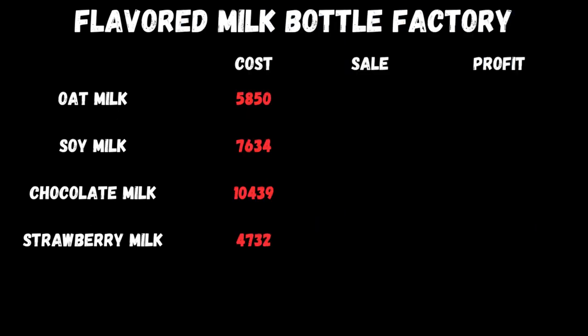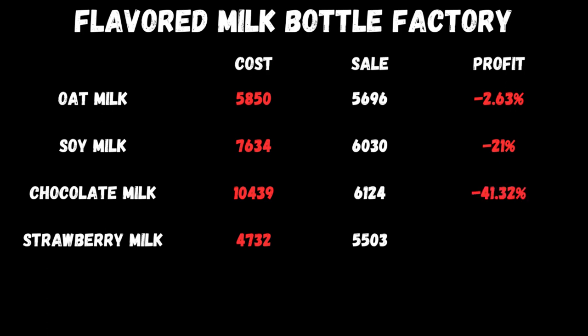Where it goes to sales is where it gets really interesting. For oat milk you'll sell a pallet of a thousand liters for 5,696; for soy milk 6,030; for chocolate milk 6,124; and for strawberry milk 5,503. This is where the problem comes in: for oat milk you'd actually lose 2.63%, for soy milk you're going to be losing out 21%, and for chocolate milk you're going to lose 41.32% - that's just under half.